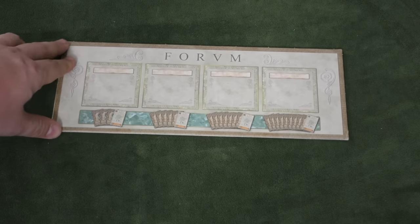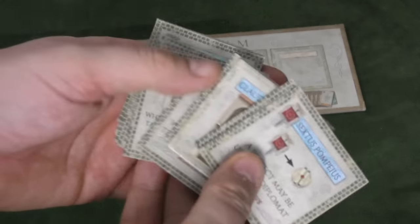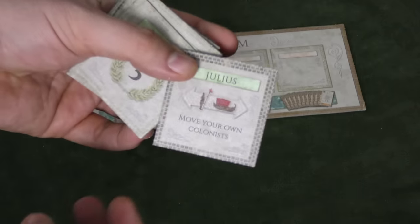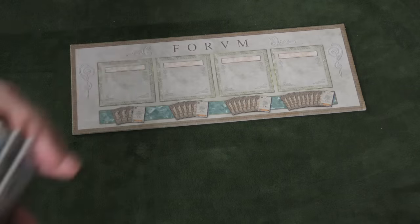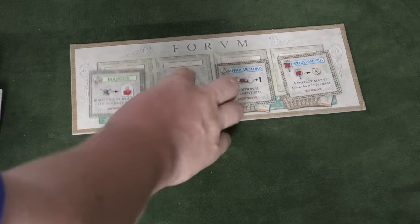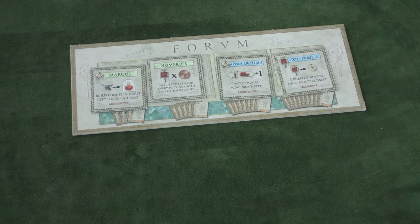This is the other module of the game, and this one changes it more than most of the modules. This is the forum. There are two kinds of forum cards that players can get: blues, which are special power abilities that you'll have for the rest of the game, and greens, which are a one-time use. Each of these has German on one side and English on the other. At the beginning of the game, the blue ones are shuffled and each player gets one, giving them a special ability. The rest of the blues and the greens are shuffled and placed on the forum board. Whenever a player uses the Tribune to take their cards back, they get one of these forum cards.